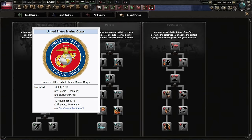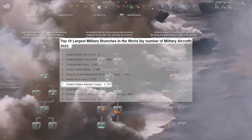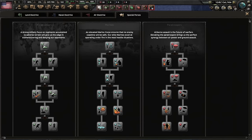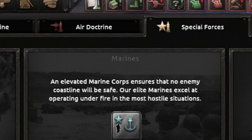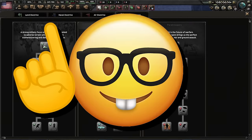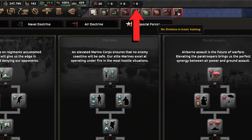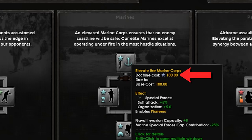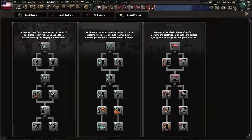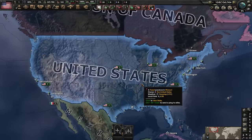The US Marine Corps was founded in 1775 and is an active part of the American armed forces. But what if we unlocked the full special officer tree for the US Marines practically immediately? We'll cover how army XP is used for mountaineers, air XP for paratroopers, and crucially how naval XP unlocks marine bonuses and doctrines — and how to get around that to create the most powerful marine corps in the world.